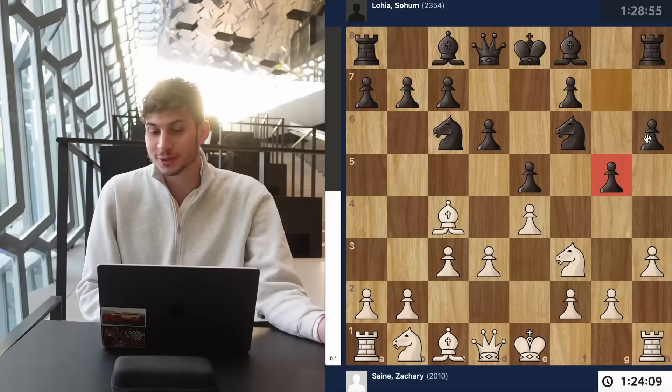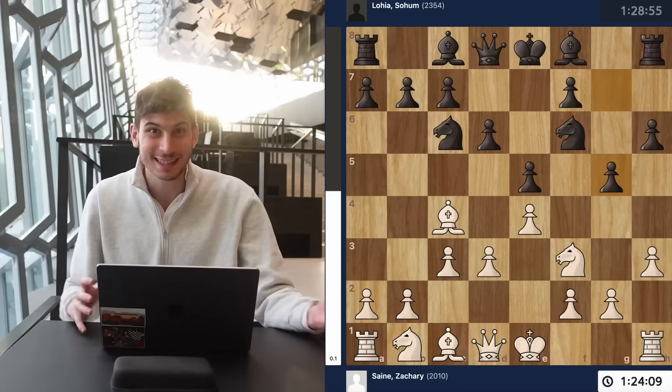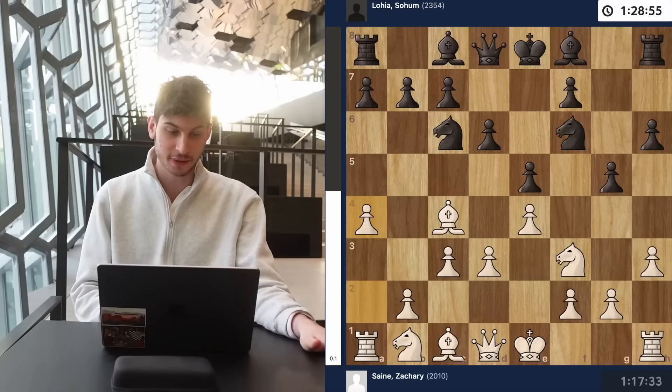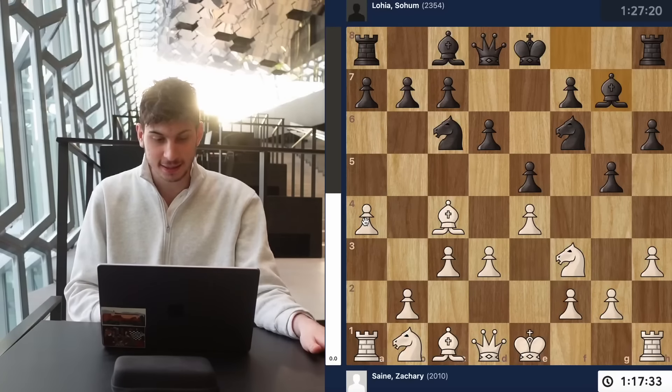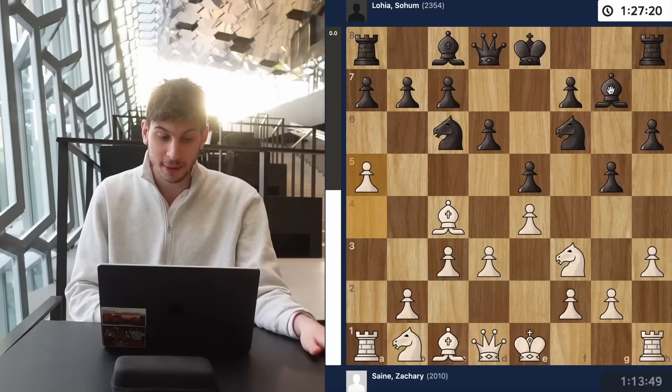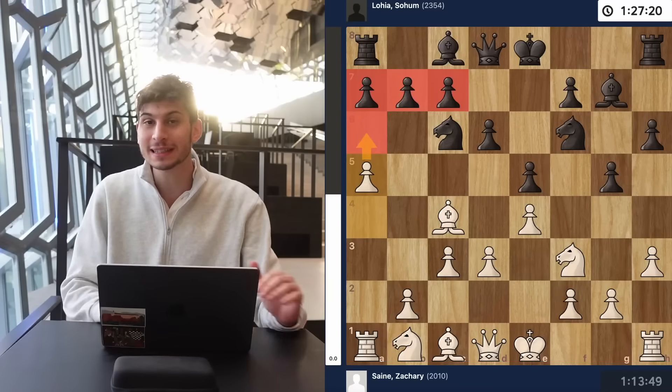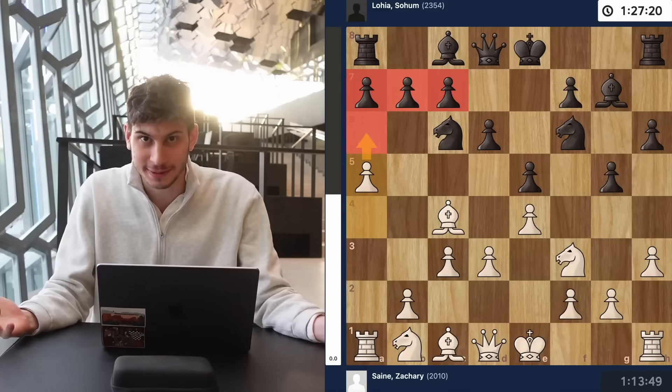Against this, there's obviously a psychological component — I just got prepped against. My opponent has some prep and surprised me. But I just decide to play my game, put my head down, and focus on good moves of the Italian that I already know. So I go with a4, taking space on the queenside. My opponent develops the bishop and now I go a5. I want to play a6 to completely cap black's counterattacking chances.